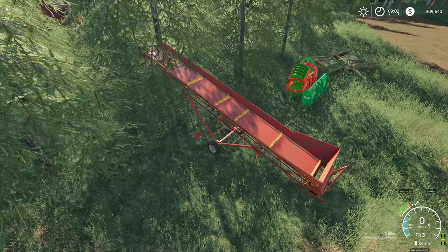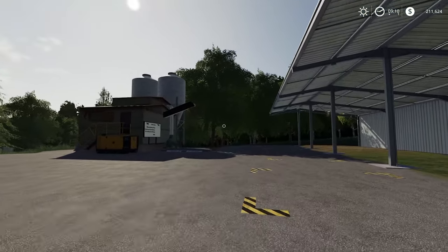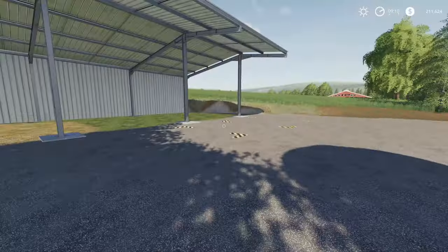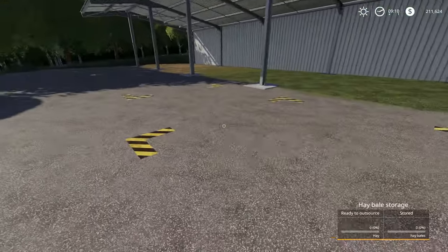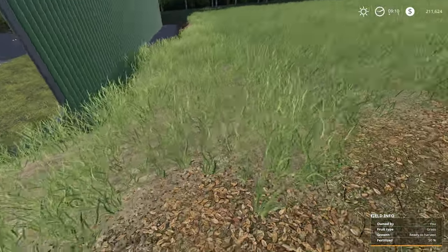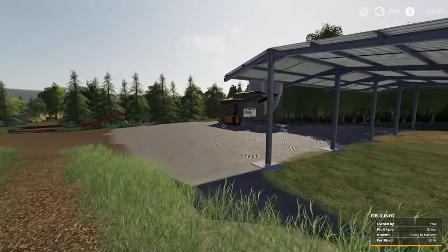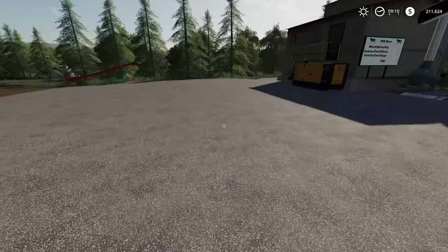In classic style I managed to not hit the record button, so we don't have a time lapse of me putting these in. But here's what we've done: we've added our TMR mixer here with storage, so you can store things in there. We have got our bale, hay, and straw storage here with the Global Company storage mod, which is brilliant. We've cut into the back of this field a little bit to give us the space, so we'll need to recut this field edge - but we were going to do that anyway as we merge the two fields together. It's really convenient - we can mix all of the stuff that we need in one place and then just ship it over to the cow yard.